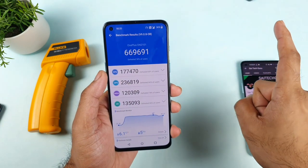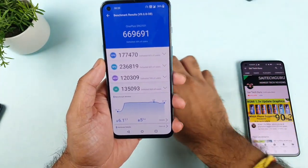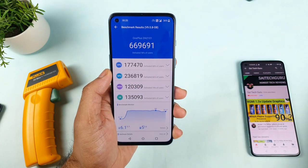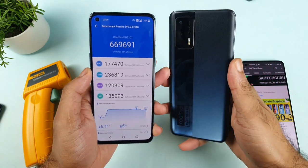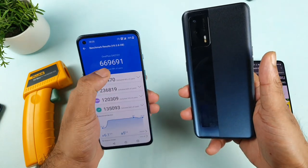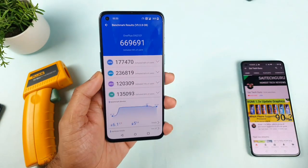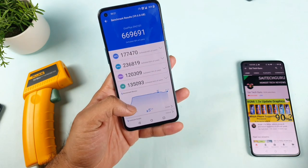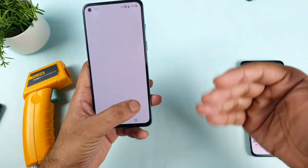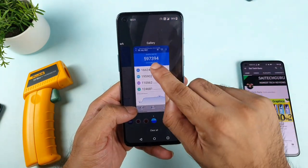I also need to do the CPU throttling test using the RAM boost. The score got close to Realme X1 Max scores - I was shocked by the Realme X1 Max scores before, but even the OnePlus Nord 2 can get that kind of score. It got up to 6 lakhs 70,000. Before it was 5 lakhs 97,000 - it did not even cross 6 lakhs before. That's fantastic! Looking at the screenshot, the CPU scores went from 177 to 166, and the GPU went from 236 to 195.